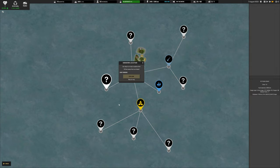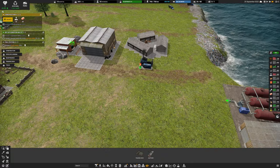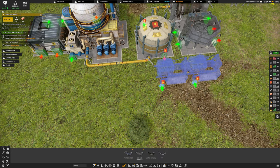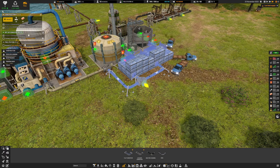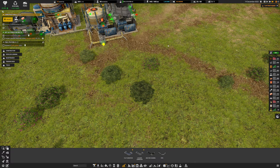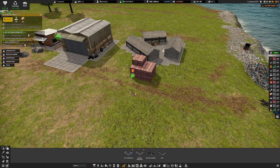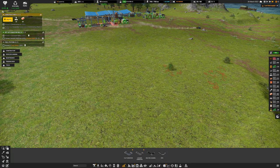I'll add another generator over here, grab a pipe, connect it, and get these automated. That saves us the job of a truck delivering fuel to the diesel generator itself. Once these are up and running we jump up to 2.4 megawatts. We can get rid of the old standalone one now so trucks don't still try to deliver diesel there.